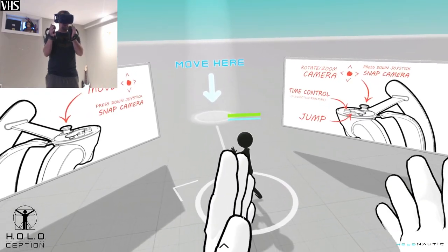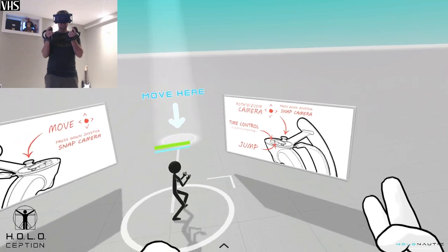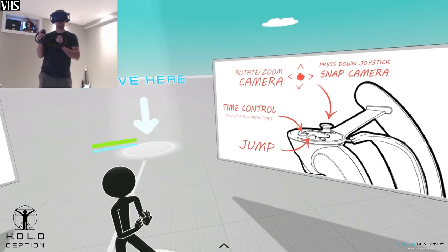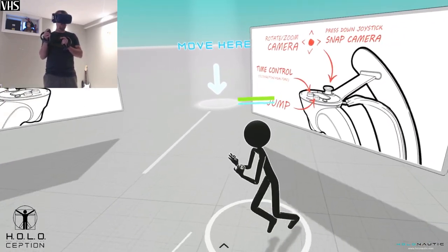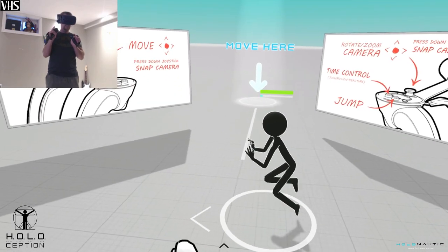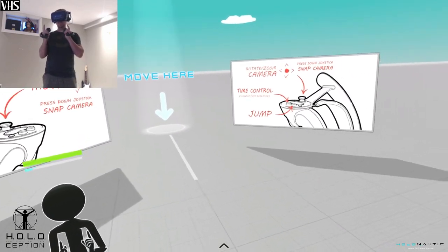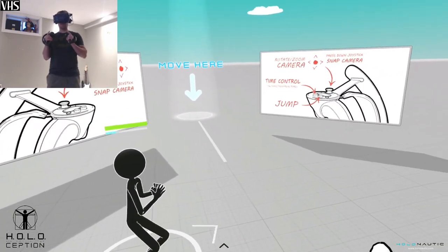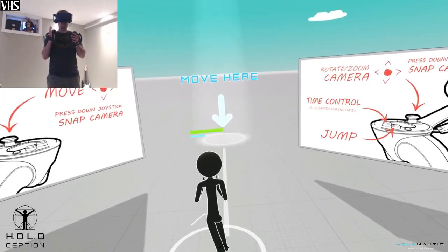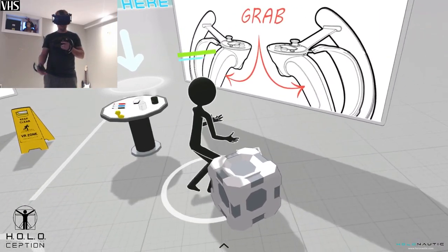The tutorial basically just tells you the controls. You snap turn with your stick, control the camera like I showed you. You can also do time control — slow down time. The slowing down time is really cool because it makes you a lot more powerful when punching and fighting guys. If you slow down time, you become like ten times more powerful.